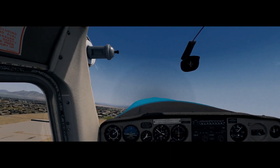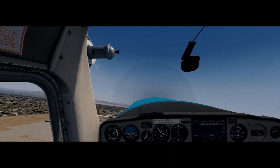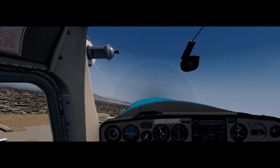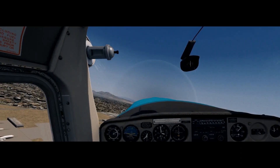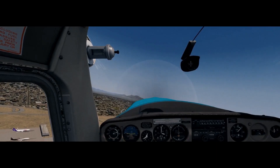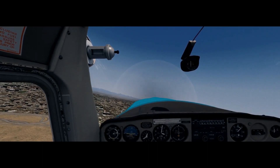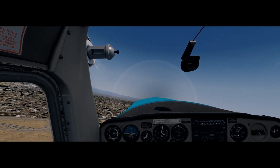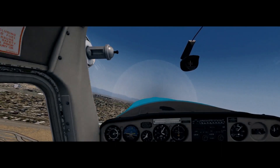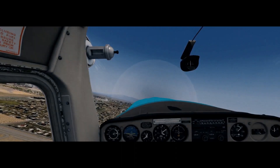Getting about 25 to 30 frames per second here. Lovely mountains in the background from FS Global — absolutely loving them. It's looking okay. The Aerosoft Las Vegas X also covers areas of interest like the Grand Canyon, so this is going to be a two-part video. In a moment I'm going to stop the video, load up the Grand Canyon, and we'll have a quick flight around there.